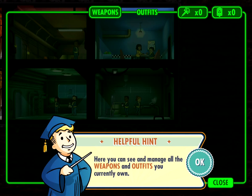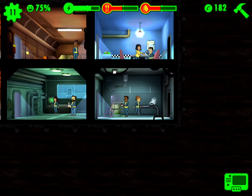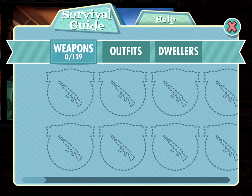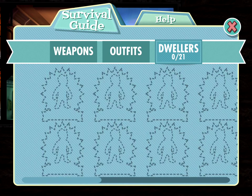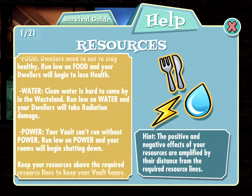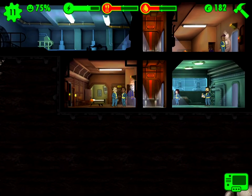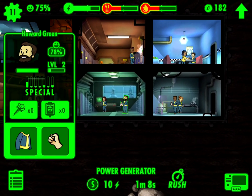Here you can see and manage all the weapons and outfits you currently own — which is none. I have 10 storage space. Survival guide: I have collected 0 weapons out of 139. So that's not good — 90 outfits and 21 dwellers. I don't know why I don't have more dwellers. So what I'm going to do is start building more rooms. From what I remember, if you have rooms next to each other, you can make them more efficient.